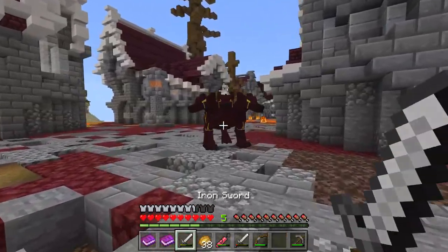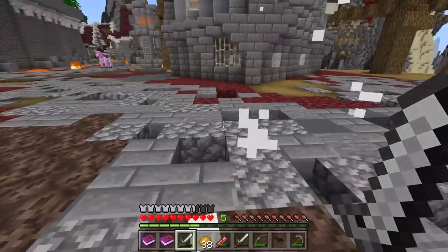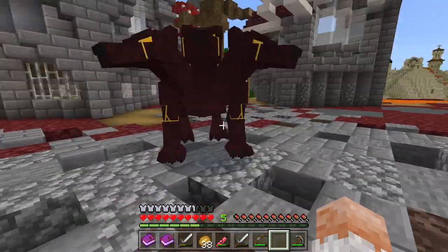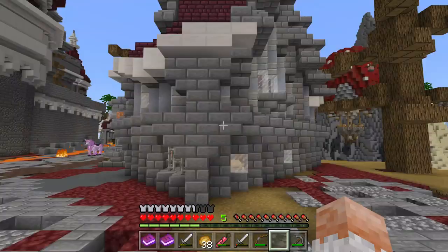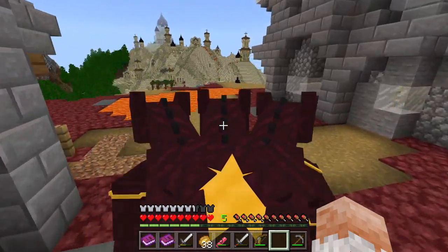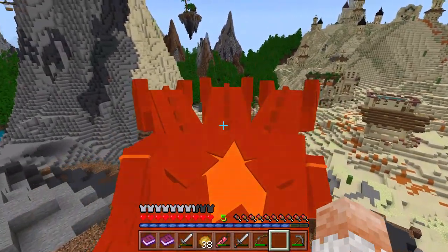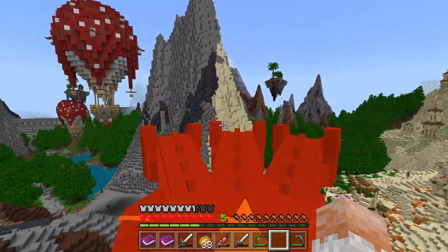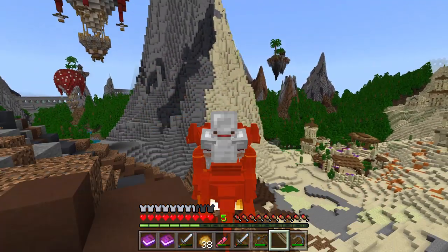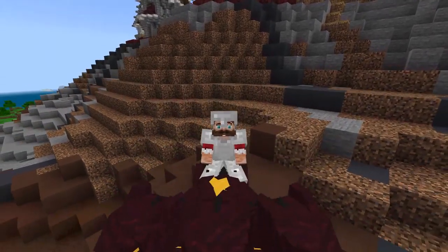There's one more entity down here — I might as well grab it. The sybaris — a three-headed dog thing. Let's get inside of it. I wonder if it jumps. Wow, it does! So there's the map — Knights and Dragons. I hope you enjoyed my playthrough of it. It was really fun to build and design. This is Deepwell Bridge, signing off.